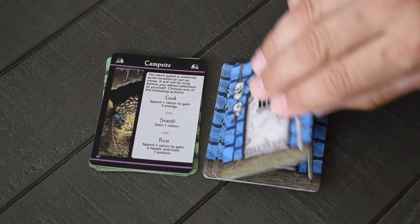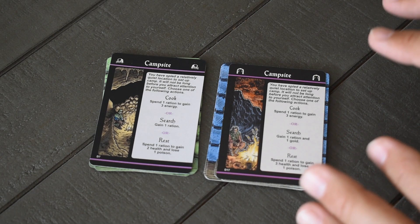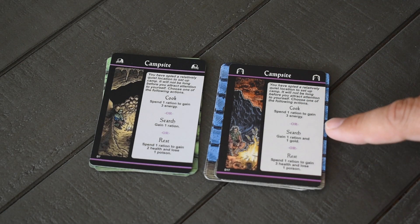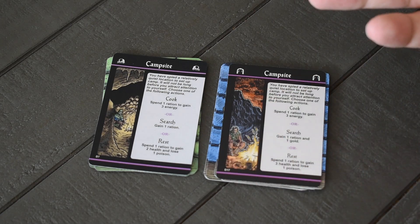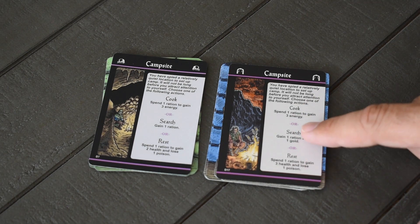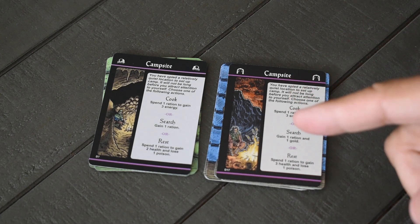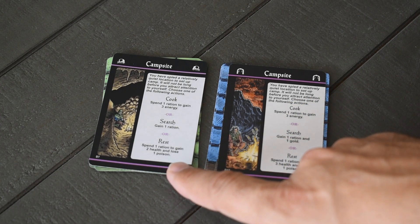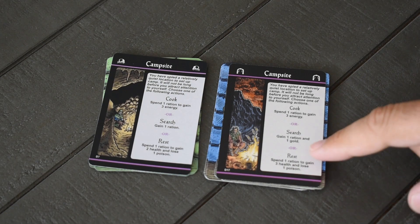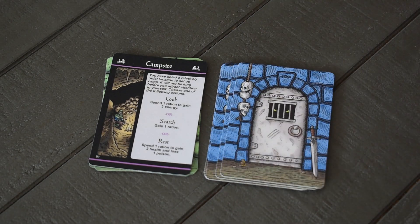The Campsite remained fairly similar with a few adjustments. Cooking — spend one ration to gain three energy — stays the same. Searching used to give just one ration, but since that action was rarely used, it now gives one ration and one gold to better incentivize it. Resting now lets you spend one ration to gain three health and lose one poison — a slight improvement. Overall the campsite has been made better for the player.